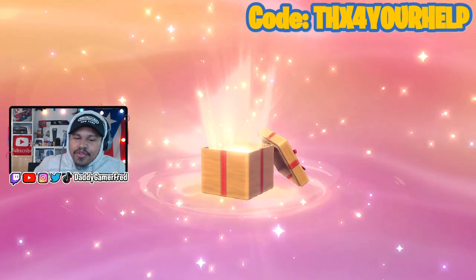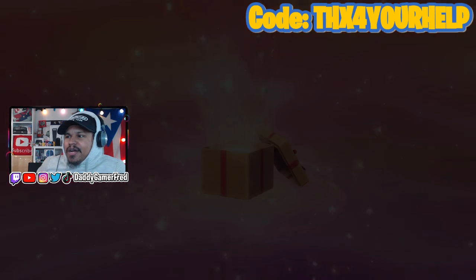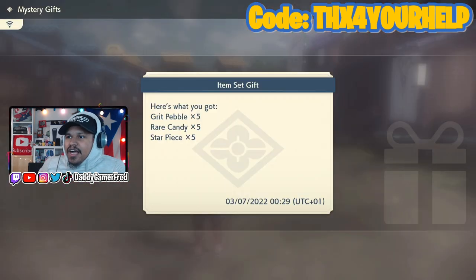They've been getting real creative with their mystery gift box animations — I'm here for it. It says item set gift. Here's what you got: five grip pebbles, five red candies, and five star pieces.